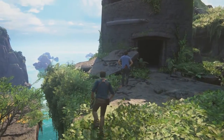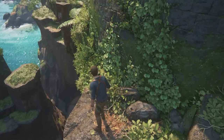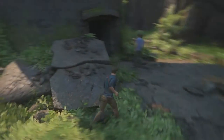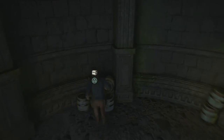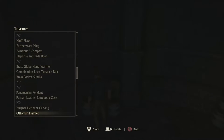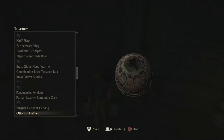I'll tell you, they do not put treasures where I think they would be. Let me look over here real quick. Let's go into this tower. Treasure! Ottoman helmet. We should put that on. I wish I could put it on. That would be cool. Okay, this doesn't go anywhere.